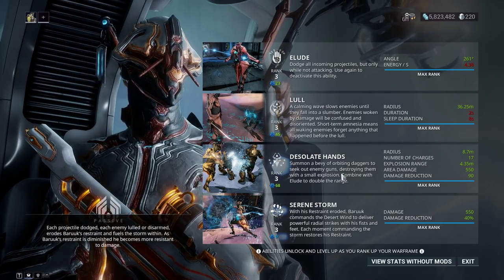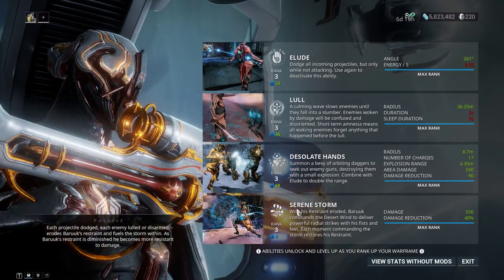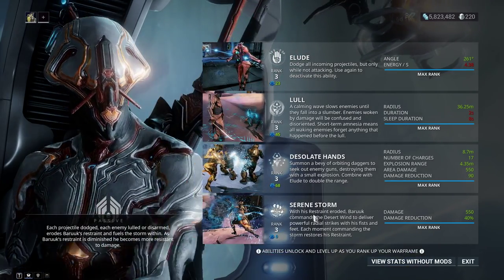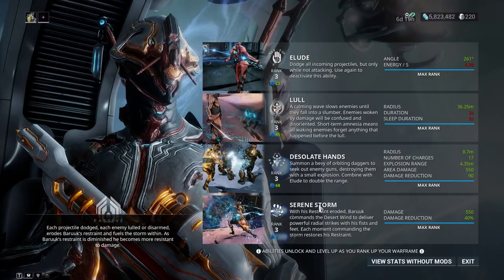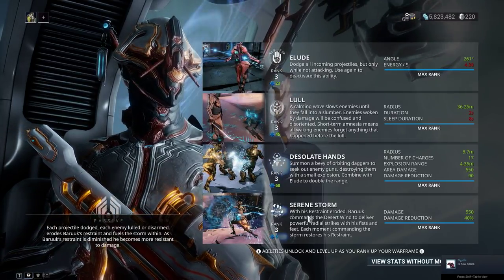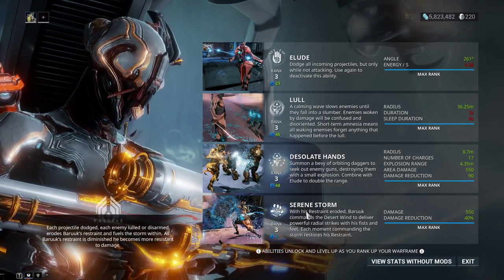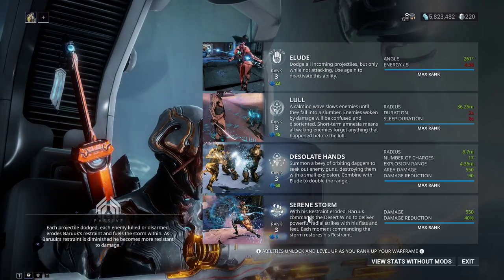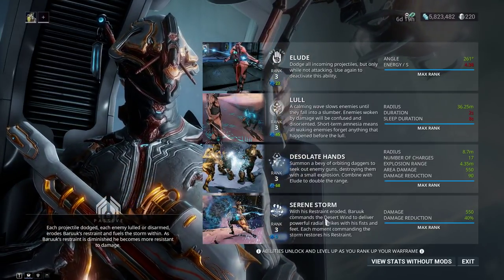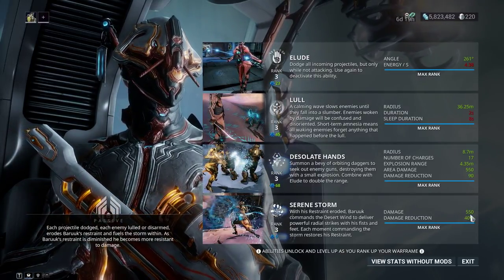His whole kit is built around his ultimate. You lower your restraint, and when you're ready to activate it, you toggle it and just punch everything — enemies can't do anything. It's pretty strong CC with okay damage at level 100. Anything higher I'm not so sure, but it's definitely fun to use. The damage reduction doesn't seem like much, which I'm a little concerned about.